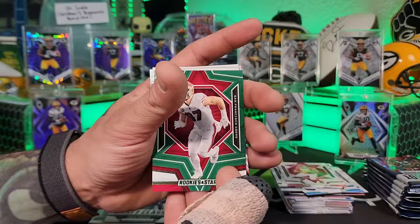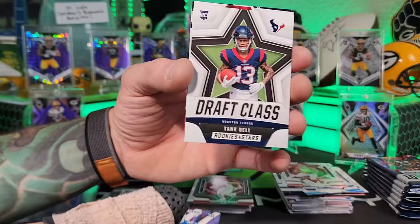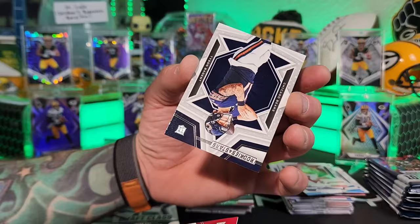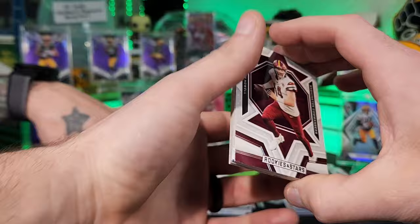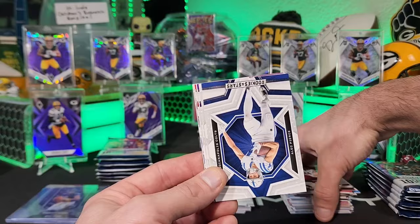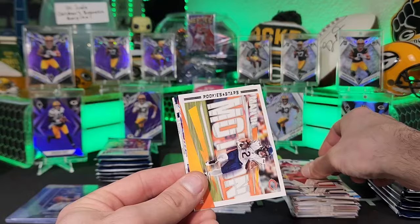Nick Bosa green parallel — nice! Dalton Kincaid Rookie Rush. Tank Dell on the Draft Class — he is photogenic, got cool cards. Jaire Alexander, Tyson Bagent — actually has a great story, led his division in touchdowns. But the Bears are probably going to get Caleb Williams. CD Lamb, Harrison Smith, Lamar Jackson, Pacheco Man in Motion, DJ Moore, another Tank Dell, Will Anderson Jr.